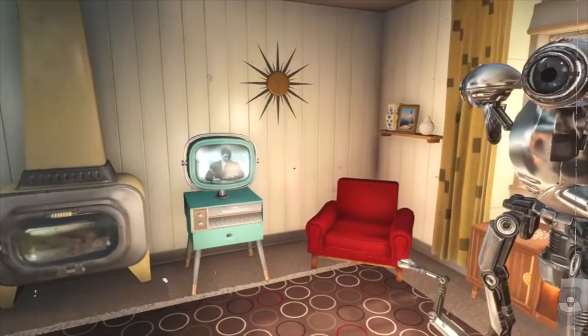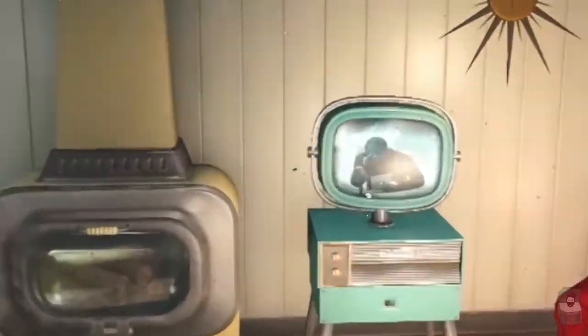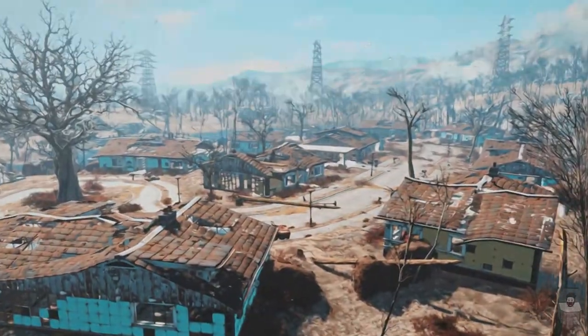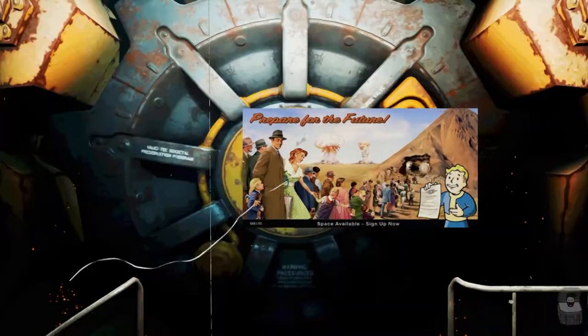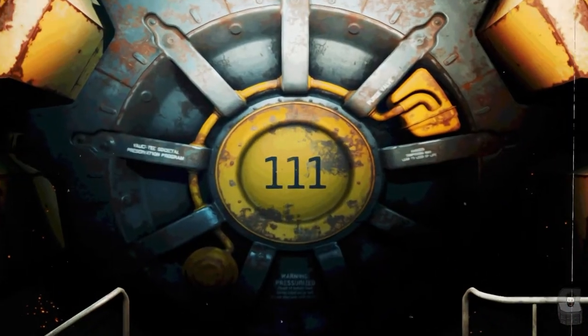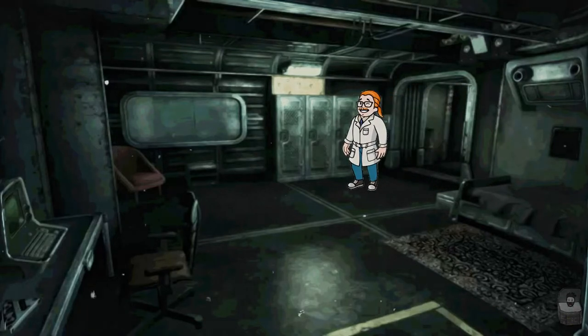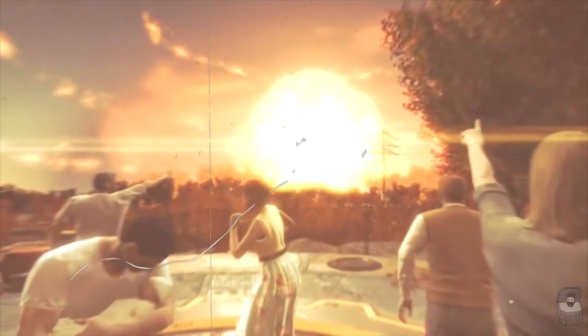As we know, the Fallout 4 prologue begins in this very moment. The Sole Survivor and their family evacuate from their home in Sanctuary Hills to Vault 111. Once inside, they and the other vault residents are placed in indefinite cryonic suspension by Vault-Tec personnel. For the sake of avoiding spoilers, play Fallout 4 to find out more.